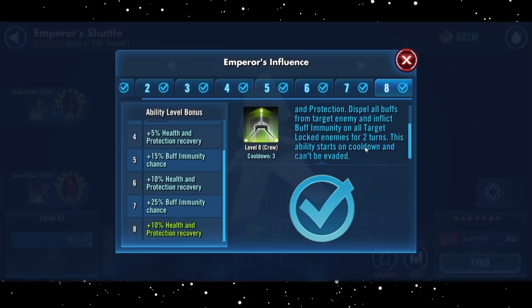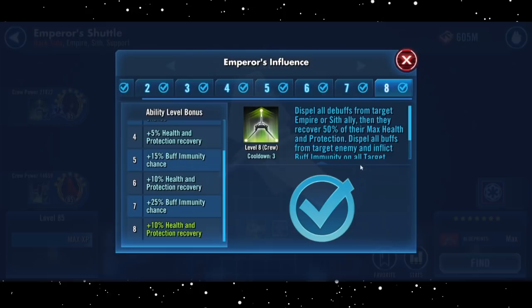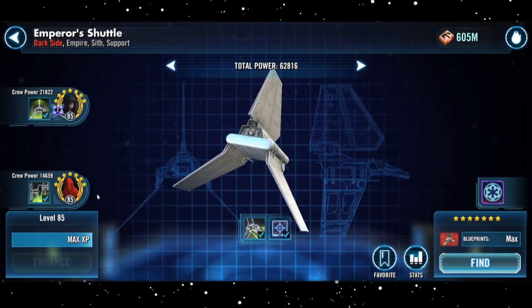Emperor's Influence will dispel all debuffs from your target Empire or Sith ally, then they'll recover 50% of their max health and protection. It will also dispel all buffs from the target enemy and inflict buff immunity on all target locked enemies for two turns. This starts on a cooldown and can't be evaded. The first thing that jumps out is the ability to shut down Houndstooth offensively and defensively — removing breach while slapping on buff immunity would be extremely handy. It sounds best used as a reinforcement, giving you time to spread target lock around to maximize its effect.